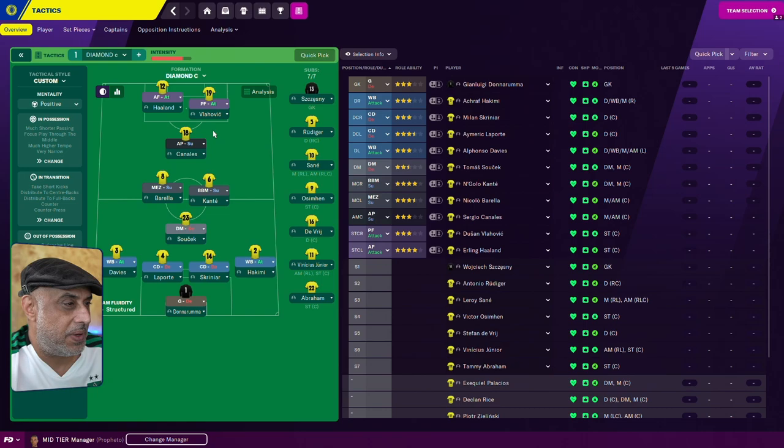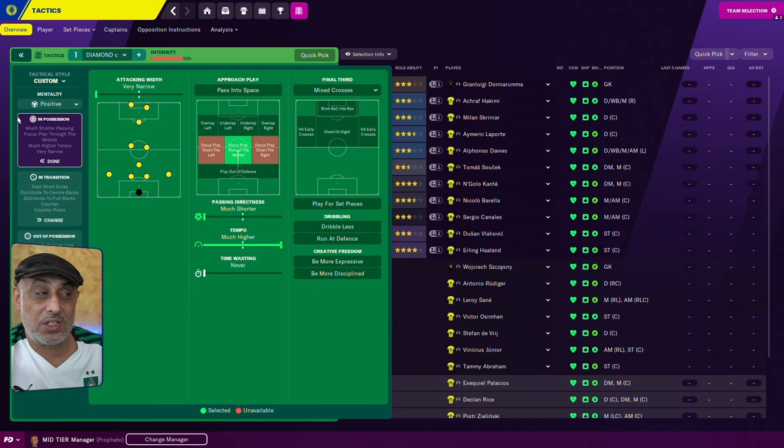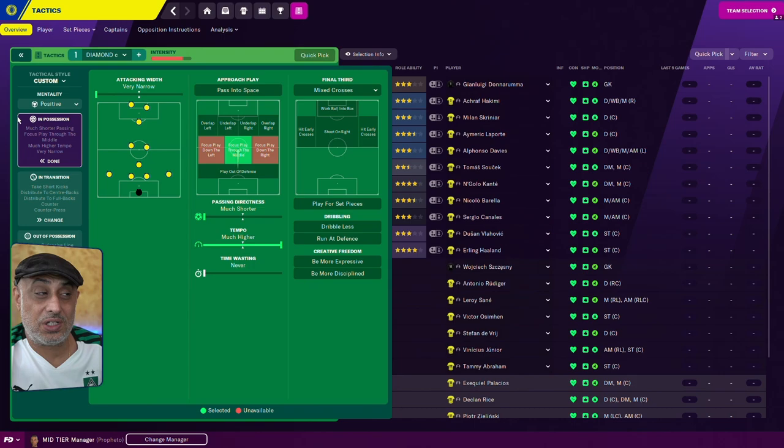The other tactic will be just a 4-4-2 diamond. Very basic 4-4-2 diamond — AP, PF on attack, advanced forward, a box-to-box, a mezzala. They don't have any funky player instructions or team instructions. We're telling this team to focus play to the middle. The only difference is we're telling this team to play with the narrowest width and the highest tempo. They're playing high up the pitch. The whole idea is for them to try a lot of quick passes in the center of the pitch.